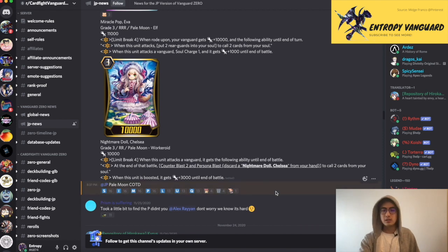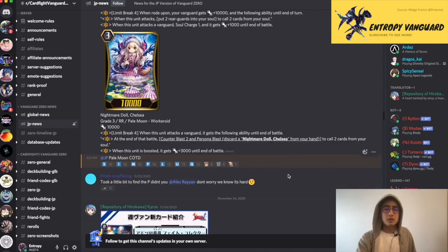Next we have Nightmare Doll Chelsea. This card is a double rare. Limit Break 4: when it attacks a Vanguard, it gets the following ability until end of turn. At the end of the battle, Counterblast 2, Persona Blast, and call 2 cards from your soul. When this unit gets boosted, it gets plus 3. This is similar to the Catapult unit from Spike Brothers. Probably not a lot of play, but it's a great budget deck option.